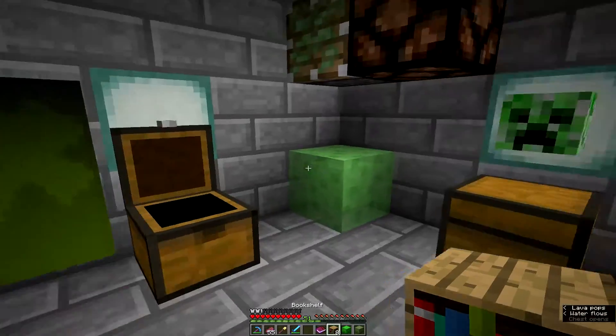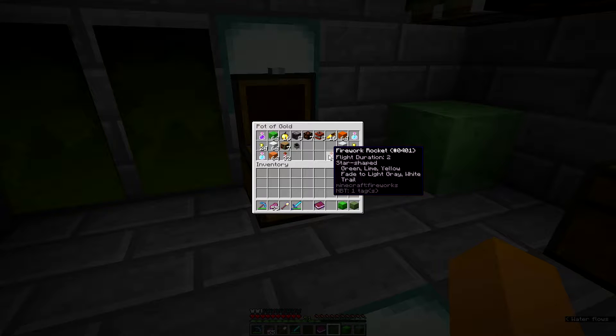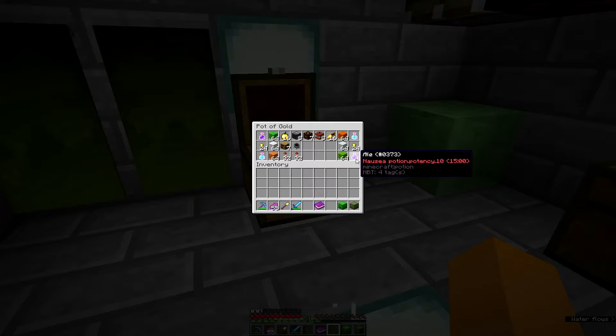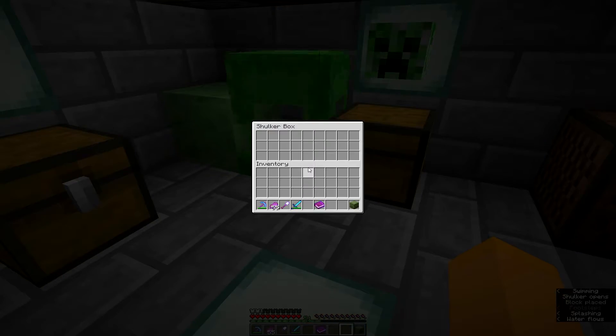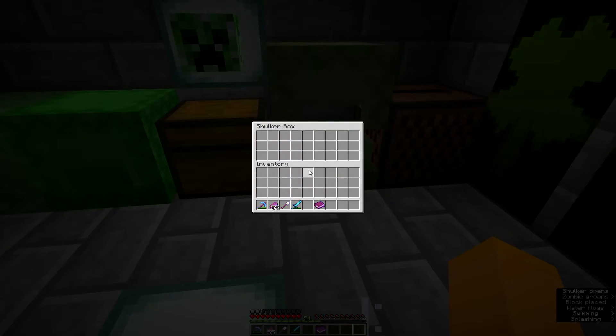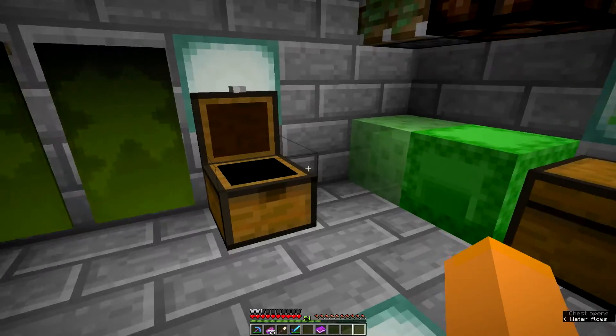Some bookshelves — I have lots of those but they could be useful. This firework is a star-shaped fade trail — that's different from the ball one. There's a full stack of that. Some lime concrete and ale again. That's everything in the secondary chest. The shulker boxes down here are empty, as you could tell when hovering over them — but they're nice to have.